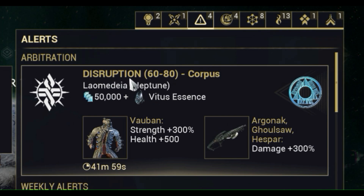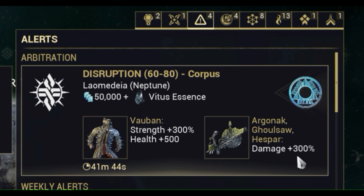So, right now there's a disruption mission and there's a Corpus one. If you use the Warframe that's selected — right now, Vauban — it'll get an additional 300% for strength and more health. So, if you wanna bring him, go for it. As you can also see, if you brought the Argonac, the Ghoul Saw, or the Hespar, they will get an additional 300% damage just for you using them. And you can just keep grinding this.